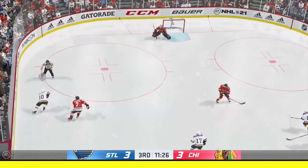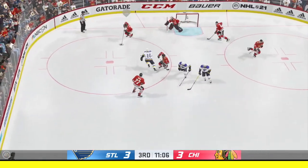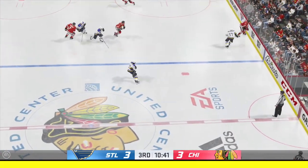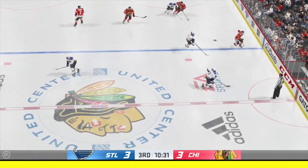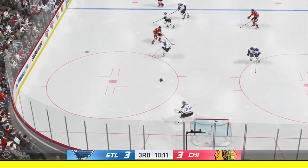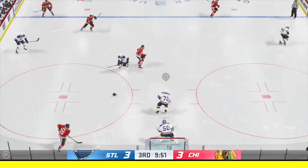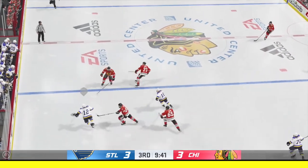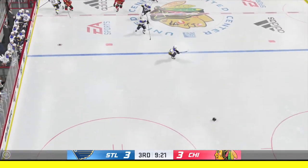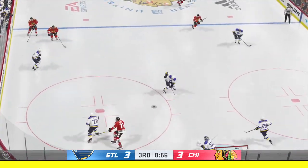Sends a pass over. The Blackhawks get a hold of the puck in their own end. Chicago's got it in their own zone — sends the pass over. They gain the offensive zone from the middle. Strong defensive effort. The Blues get a hold of the puck along the boards. Slides it on over to Sanford. Tremendous hit against the wall. Unless you're the guy carrying the puck — man, that's got to hurt. Everybody loved it but him.